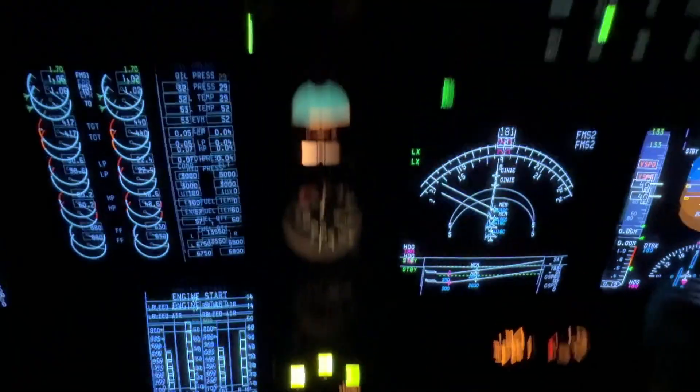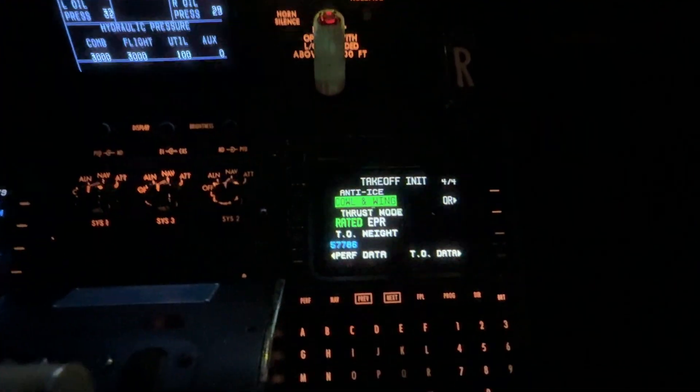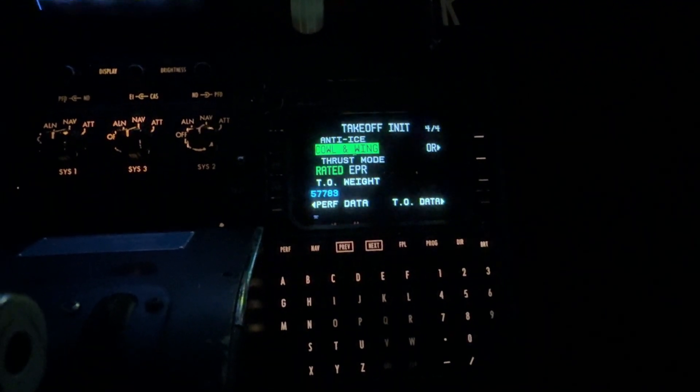We've got some winter conditions out there — it's snowing. So obviously we have the cowls and the wings on. Just a side note: if we have the wings on, we cannot use the little throttle on takeoff.